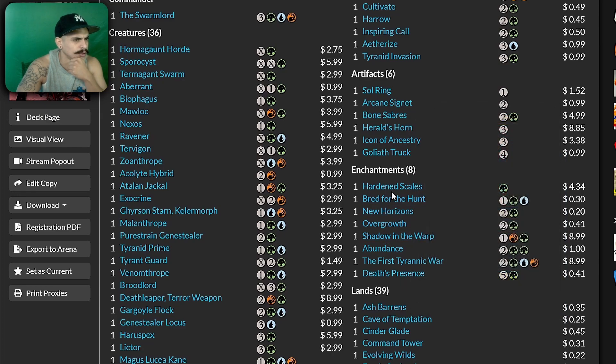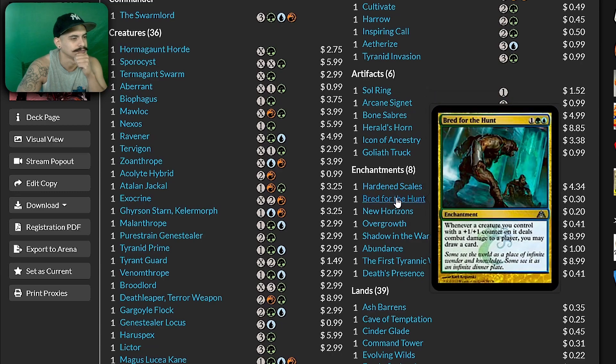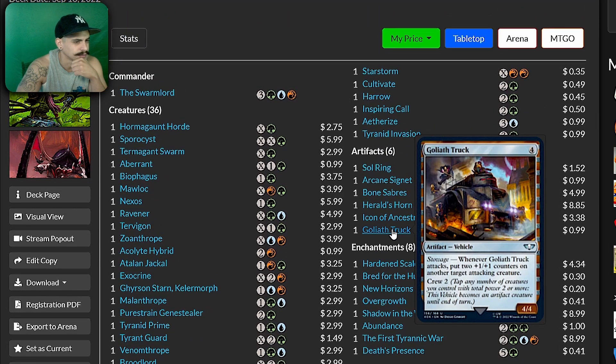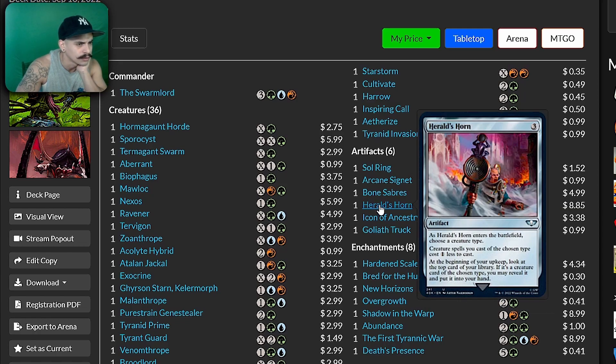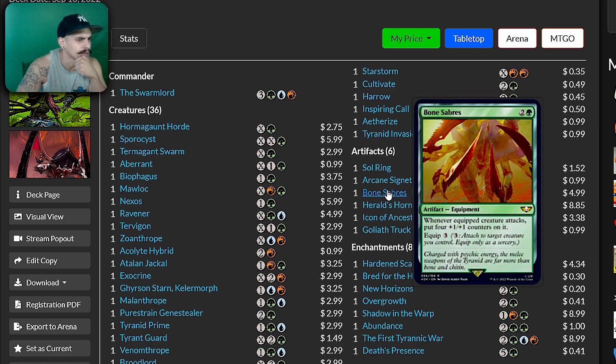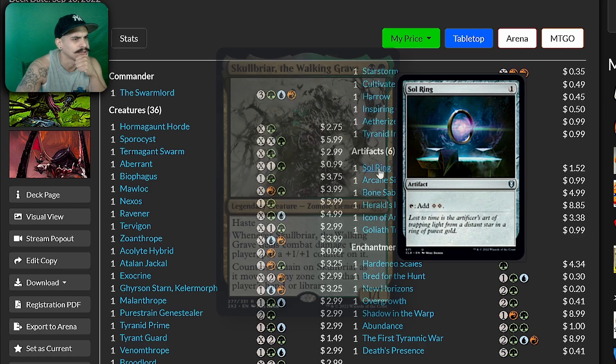Overgrowth, New Horizons, Bred for the Hunt, Hardened Scales — Hardened Scales is fun. Liath Truck — whenever this attacks, put two counters on another target attacking creature; I would probably take this card out of the deck. Icon of Ancestry just lets you search for Tyranids. Bone Sabers — whenever the equipped creature attacks, put four counters on it. That's going into Skull Briar immediately. Arcane Signet, Sol Ring.